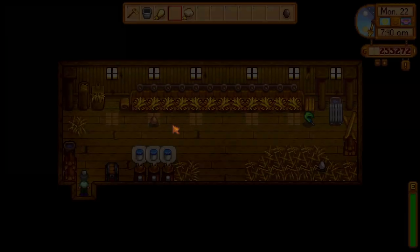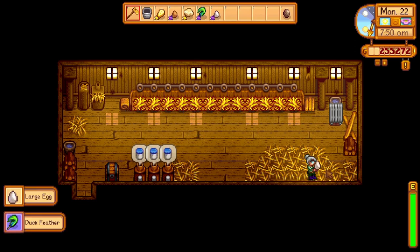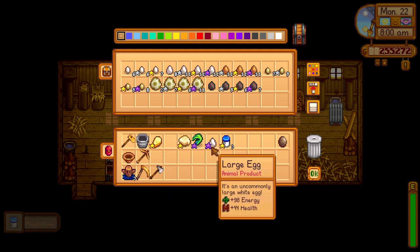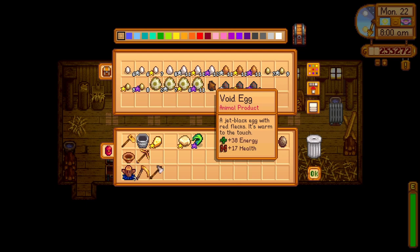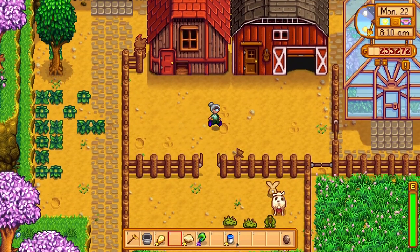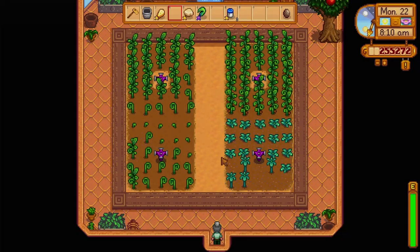We collected our cheeses and put more in the cheese presses. We're going to run in here and collect all of our eggs and goodies that the other animals left us and grab all of the mayonnaise from last time. We've got two chicken eggs today, so we'll just go ahead and do regular mayonnaise again. Obviously the dinosaur mayonnaise pays us the most, then the duck and then the chicken, but dinosaurs are only once every seven days, so it takes a while.